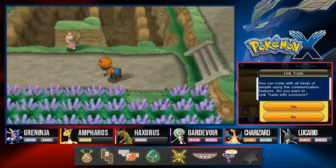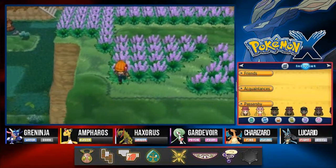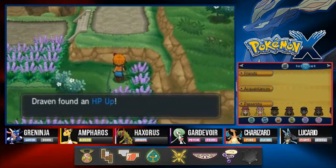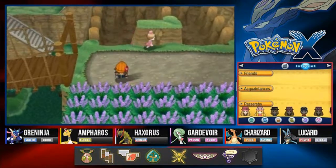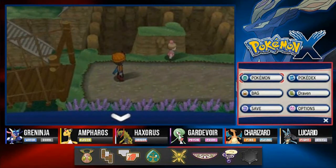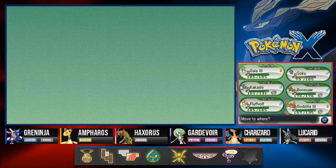Here we are. I think we battled that group. You'll find some areas here including an HP Up - very good item. There is a Pokemon trainer. Did we already battle her? I completely forgot - good old Draven forgets a lot.